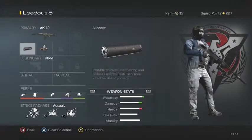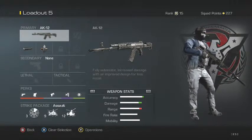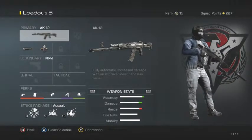After trying this class a few times I was just amazed. As you can see here, this is the AK-12 — very high powerful damage for an assault rifle, but it also has great mobility, which is why you'd want to go for it.